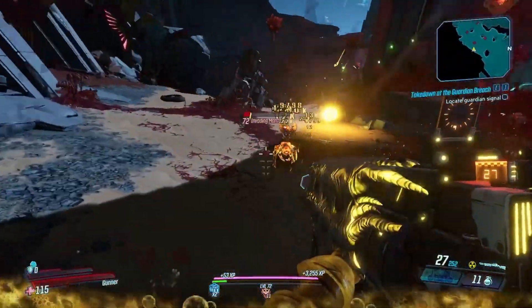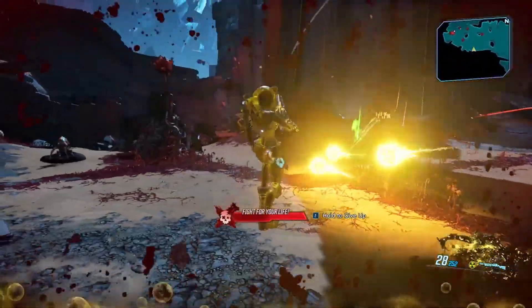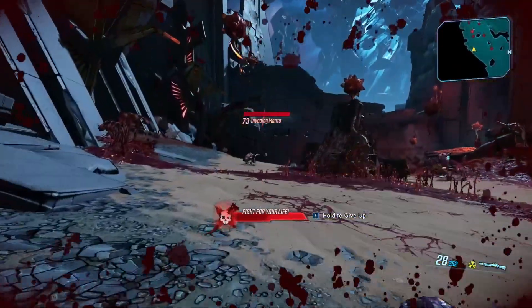Once it makes contact with a surface, however, it will explode dealing splash damage. The Lob is able to come in every single element, but non-elemental.